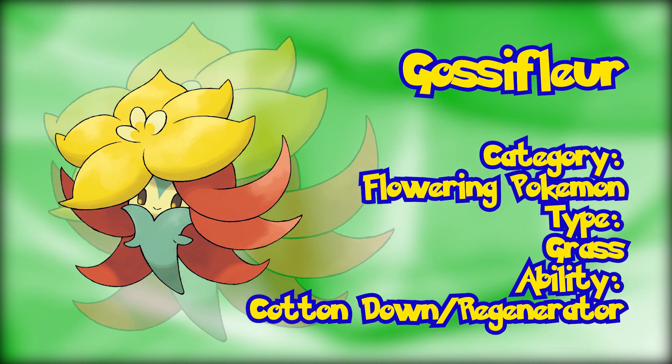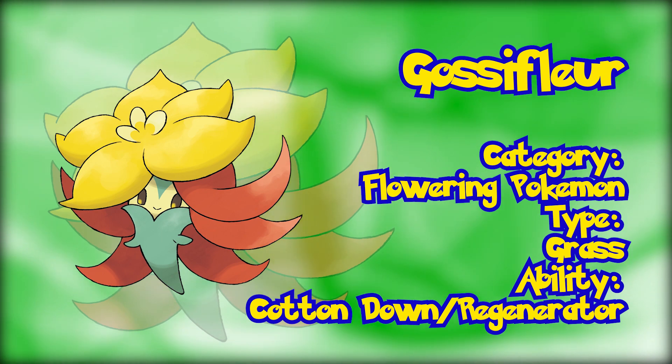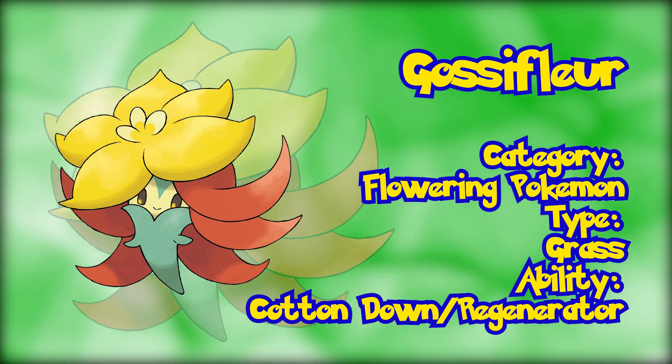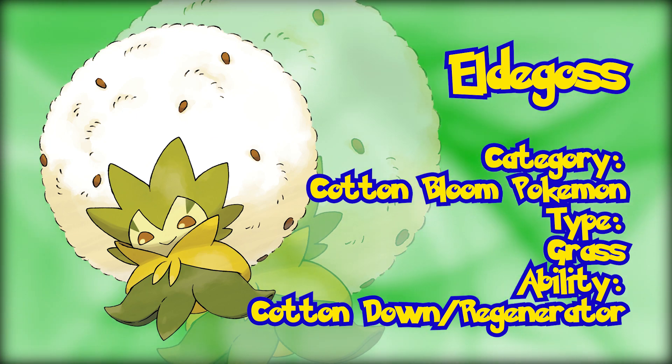Gossifleur. This grass type Pokémon seems to be one of the textbook early game Pokémon, probably appearing within one of the first two routes of Galar. Designed with a flower-like look, Gossifleur has two known abilities: Cotton Down and Regenerator. Eldegoss, related to Gossifleur, is known as the Cotton Bloom Pokémon. It shares the same abilities as Gossifleur, along with a slightly more menacing look than its flower counterpart.